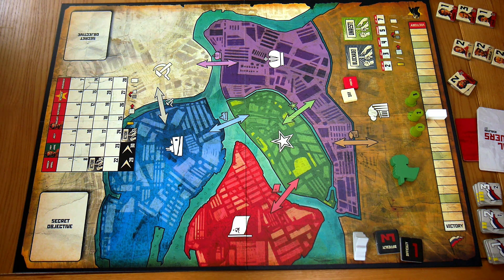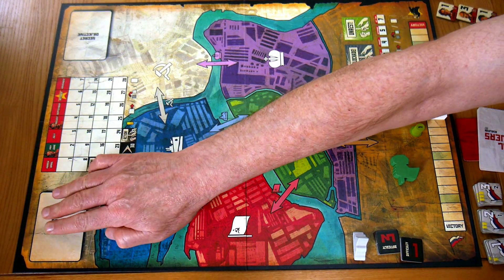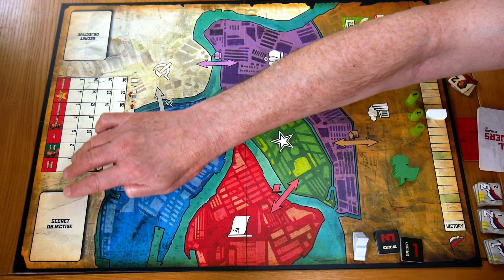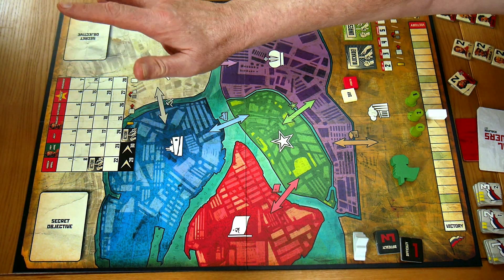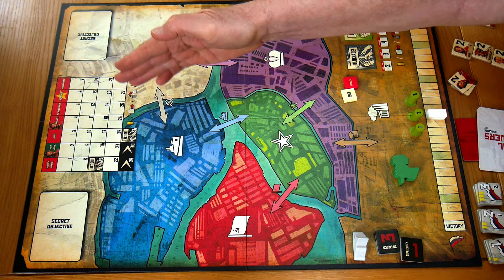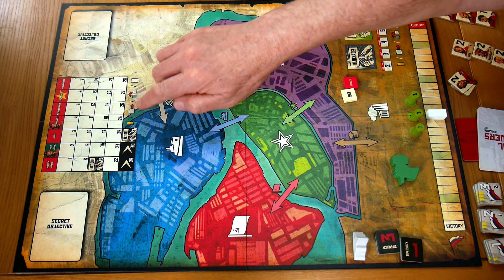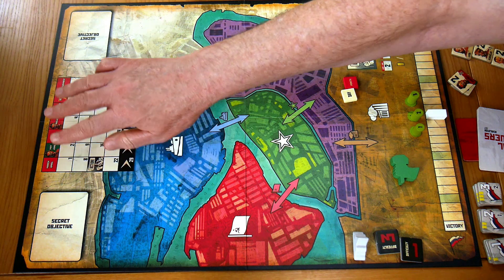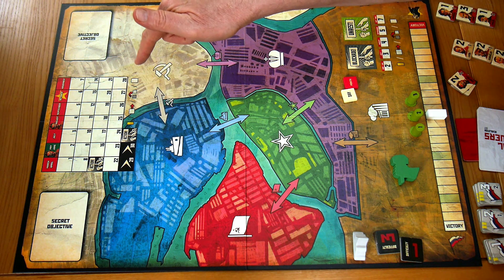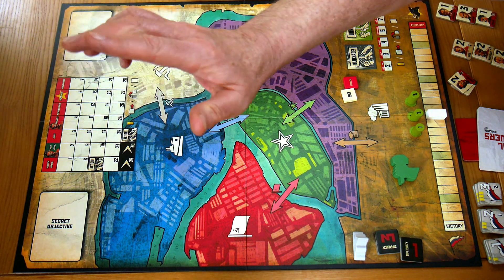On the board, at the top there is space for a secret objective card that each player places face-down, keeping it secret from the opponent. The secret objective card denotes which area has been chosen as that player's secret objective for that game turn — it plays a bit differently in the solo game. At the top we also have the calendar, which doubles as a game timer.